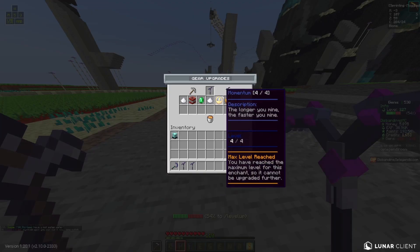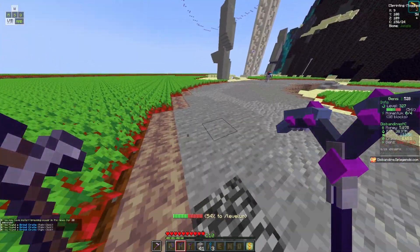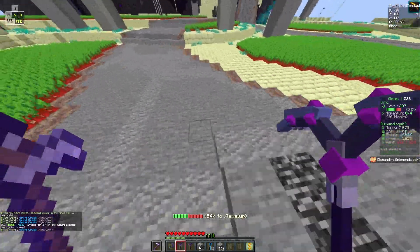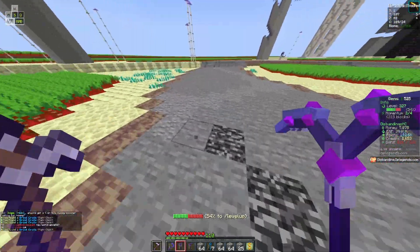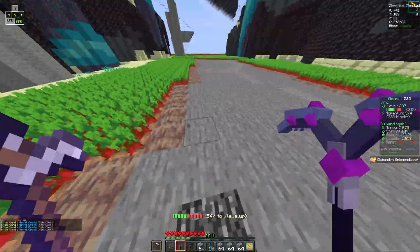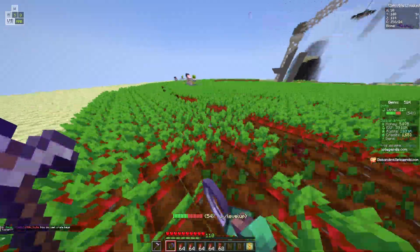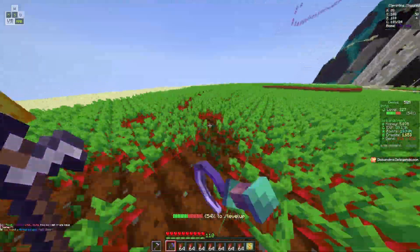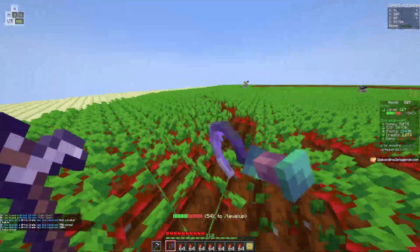For mining, you will need super drills to make it a lot easier and more efficient — they create instant breaking power for 30 seconds. I would recommend mining in the End, as it makes it much easier and there's never really a spot where you're missing out on cobblestone. For the farming skill, simply just farm — you should be able to complete this gradually over time.